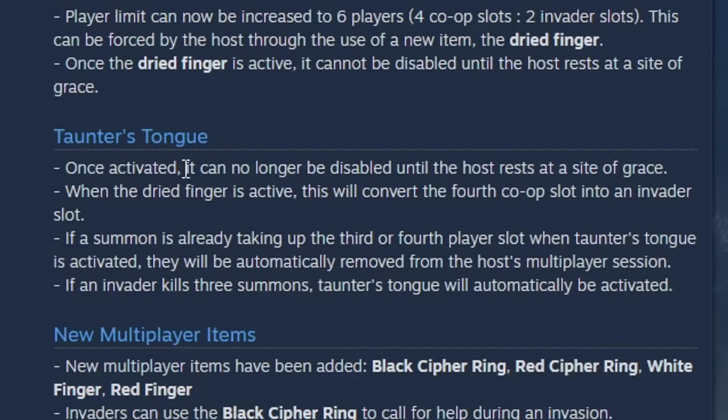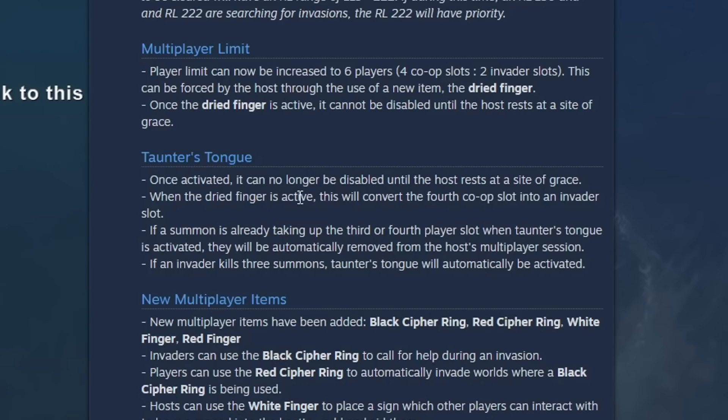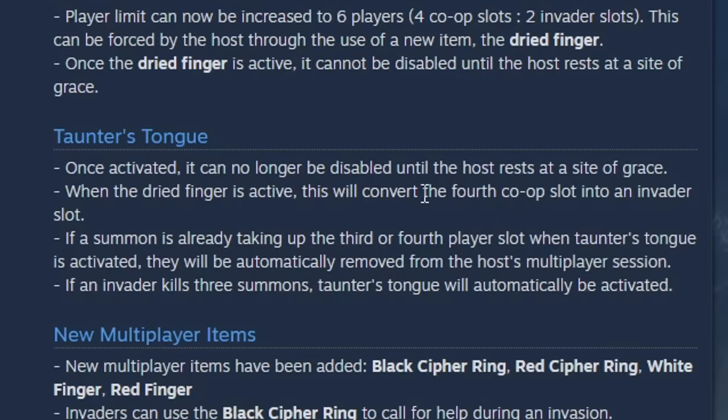Taunter's Tongue: once activated, it can no longer be disabled until the host rests at the site of grace. I can't get over the idea of having yet another third item we have to use to enable certain multiplayer options as the host. This will convert the fourth co-op slot into an invader slot; if a summon is already taking the third or fourth player slot when Taunter's Tongue is activated, they will be removed from the session. If an invader kills three summons, Taunter's Tongue will automatically be activated.